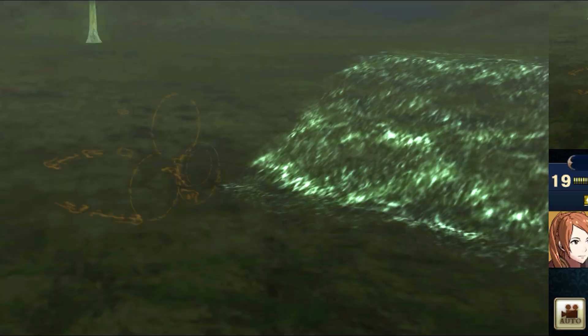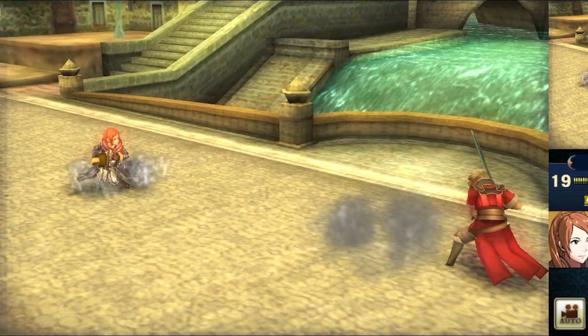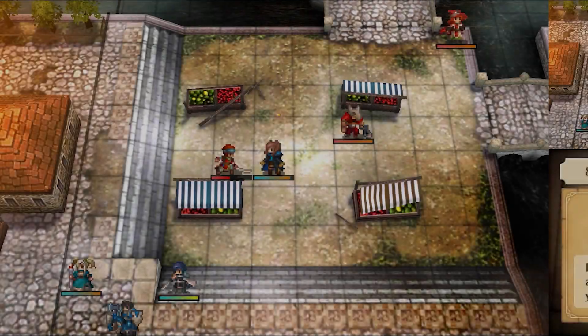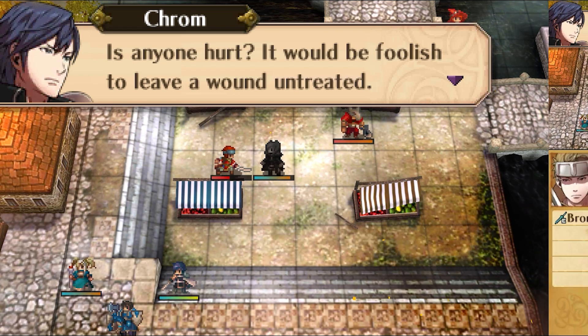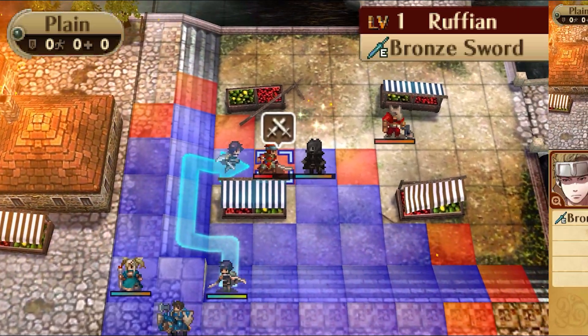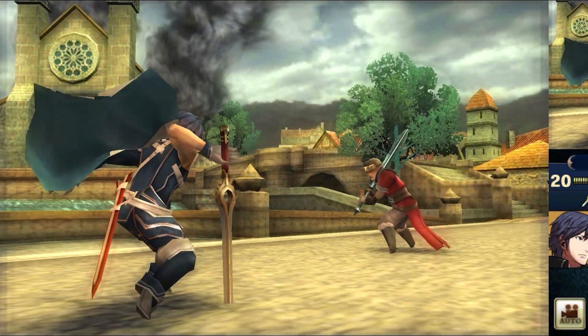Another big deal was the glasses-free 3D. When the 3DS launched, 3D technology was trending, especially in theaters, so Nintendo jumped on that wave with a screen that could display 3D effects without needing any glasses. However, this feature sparked some criticism, as many users reported visual discomfort, headaches, or nausea, even after getting used to the console.